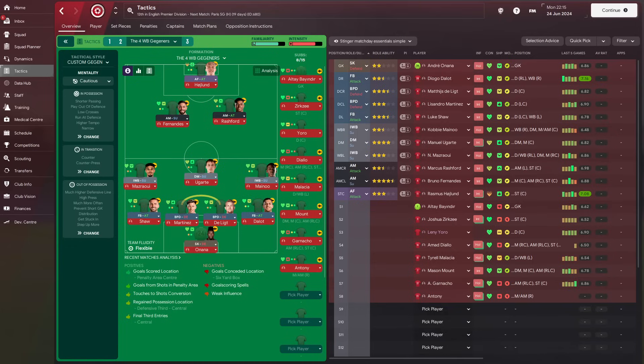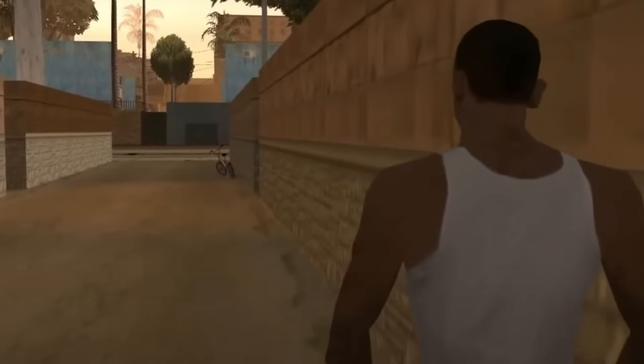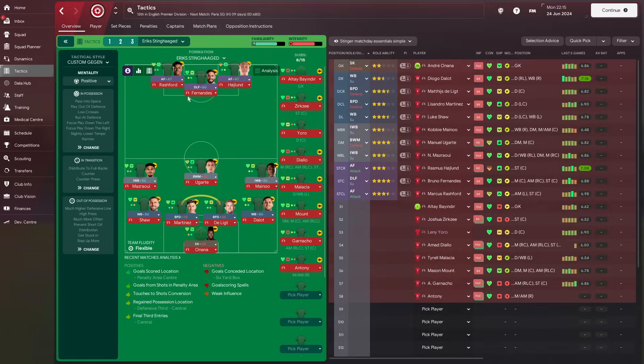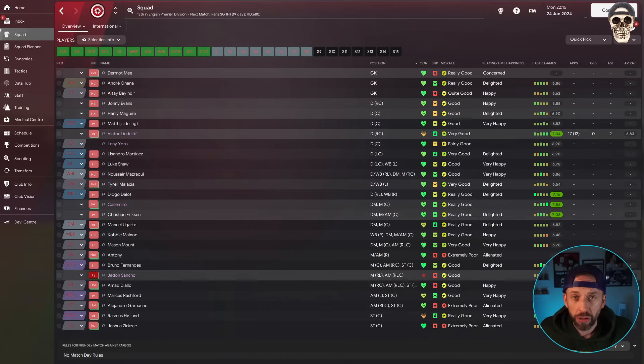Part of me just wants to try a three up front scenario. I'm going to let the wing-backs get further forward, acting like midfielders, and then the lad in the middle - Ugarte - you've got a job on, son. We've got a massive squad, but in true Manchester United fashion we're going to have a big turnaround in the summer transfer window.